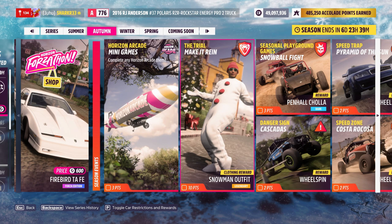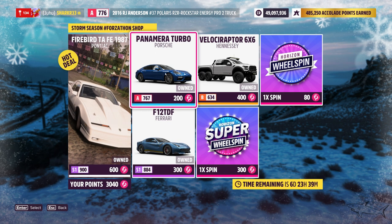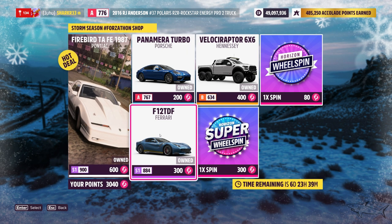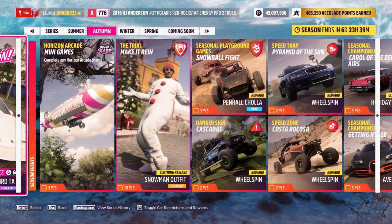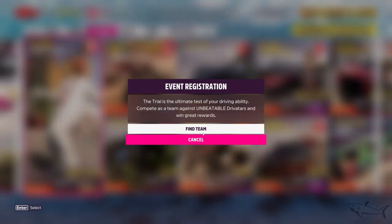Now we have the new Forza Ton Shop with three or four new cars. We have the beautiful Firebird — I own it, but if you don't have it you may want to grab it. We also have the Panamera Turbo, the Velociraptor 6x6, and the beautiful Ferrari F12 TDF. That's amazing.